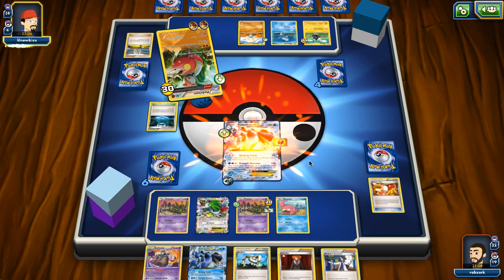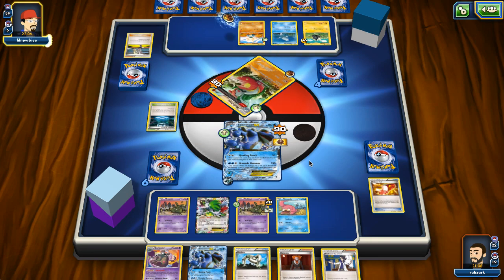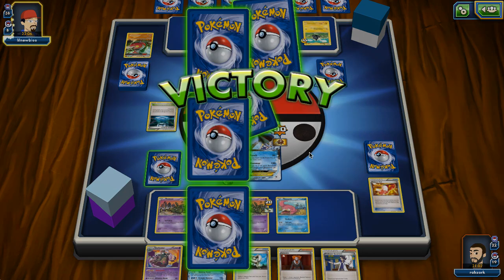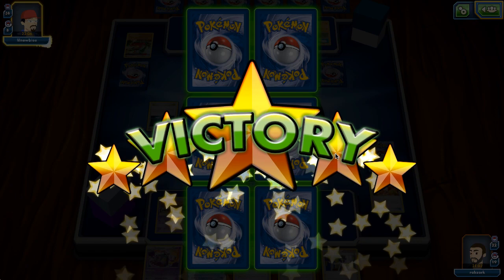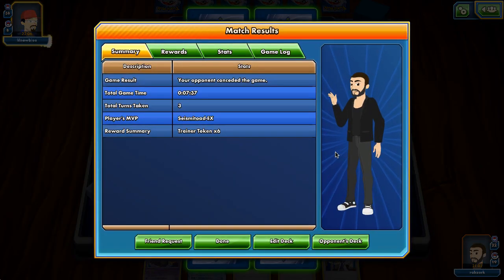My opponent chooses to attack - he deals 90 to our Seismitoad and takes 60. Our opponent just concedes the game. I guess he didn't really see the Bursting Balloon - maybe he wasn't expecting that. This was also a very fast game so I think I'll play a third one if you guys don't mind.